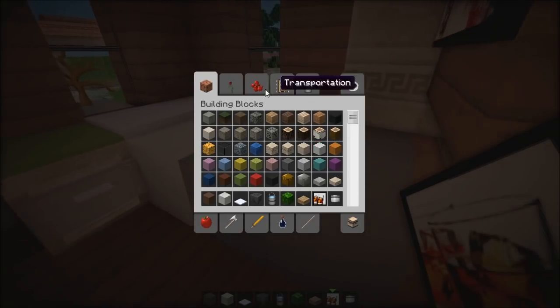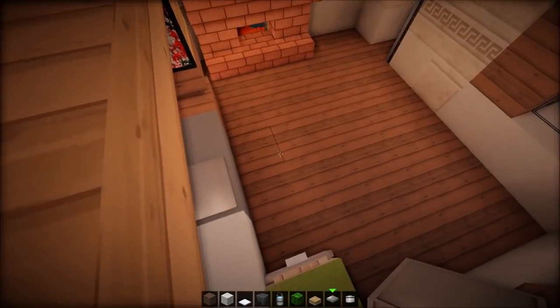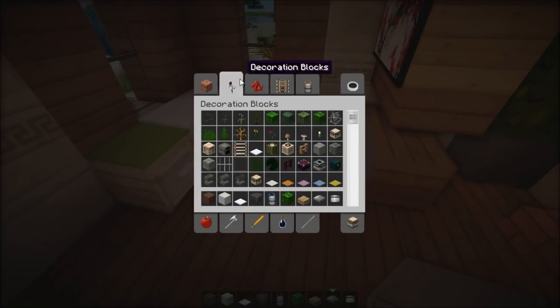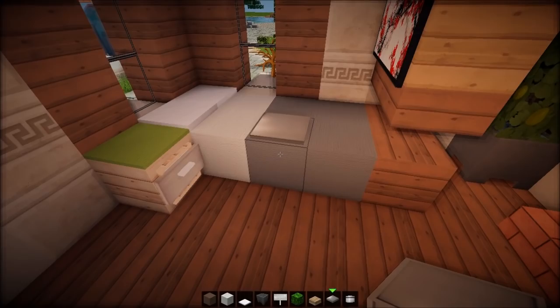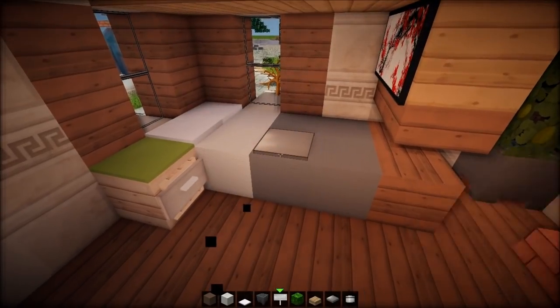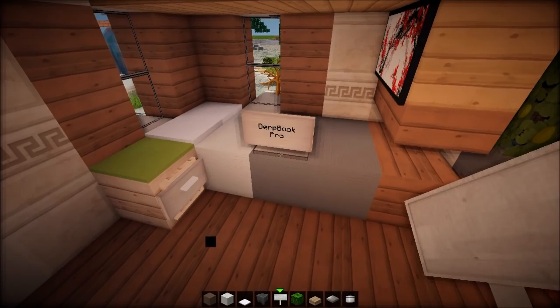On the bed as well, we could have a laptop. Yeah, why not? Furnishing with Keralis has never been as fun as this — this is a lot of thinking for me because I'm not used to furnishing. You know what? Let's call this something — Derp Book Pro. Perfect.